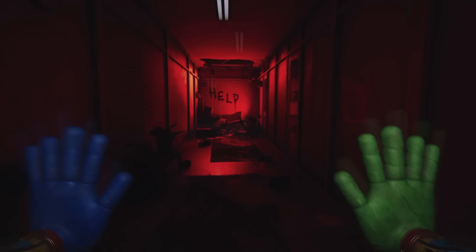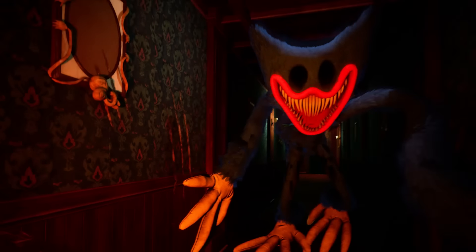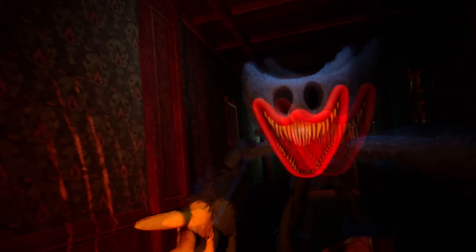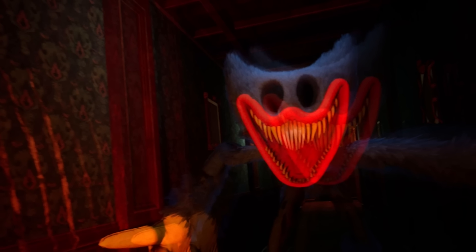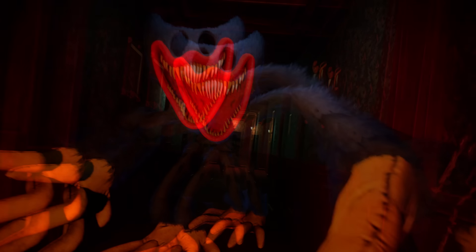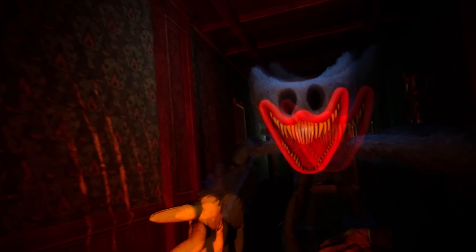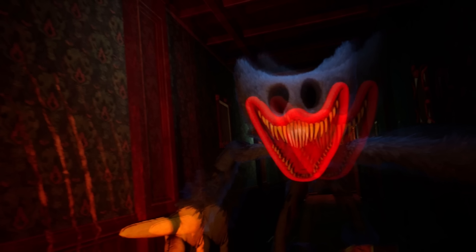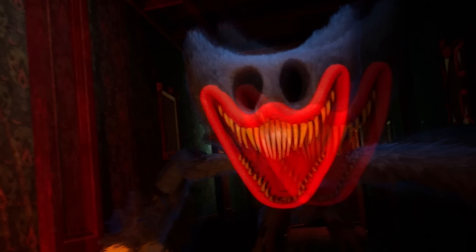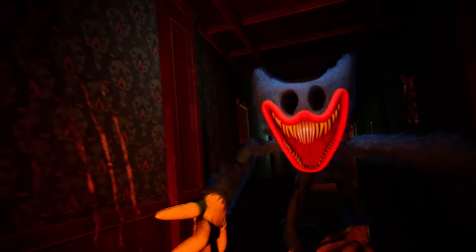After this the player finds himself running down a corridor with the words 'help' written on the wall. Then we get the first look at Huggy Wuggy returning — but I don't think this is Huggy. I think what's going on here is that you are hallucinating from the gas and imagining Huggy returning to chase you. That's why his proportions are exaggerated, his face has changed completely, and the model just looks too clean to have been down in this area for so long — but perfect to be some type of hallucination. It is so cool to see Huggy returning in some aspect.